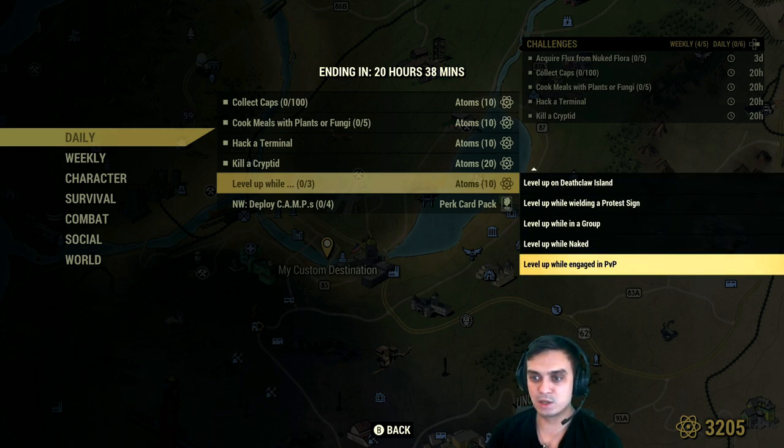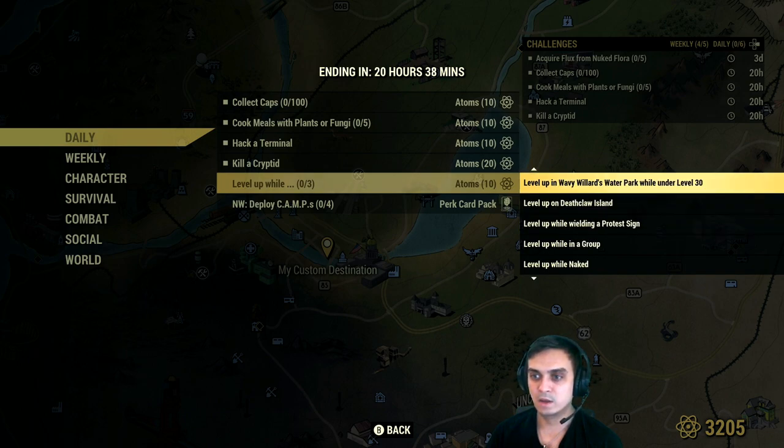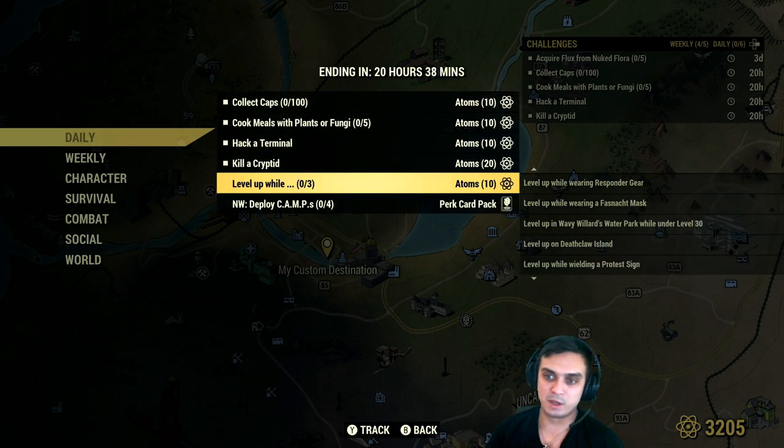The level up sub-challenge conditions include: engage in PvP while naked, in a group, wielding a protest sign, in Deathlyland at the water park at level 30, wearing a Fast Nash mask, wearing Responder gear at Flatwoods or Ardus Farm at level 20, or level 76 or higher. Any of these and you're gonna get yourself 10 atoms.